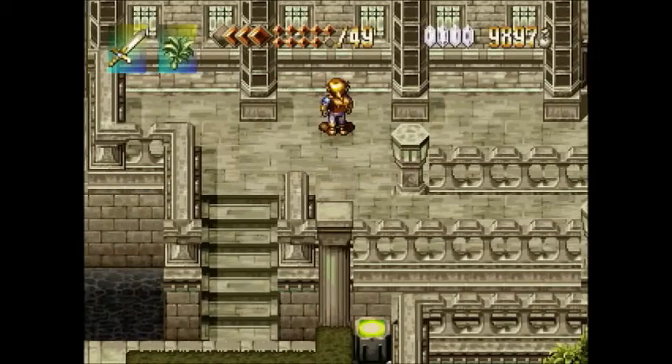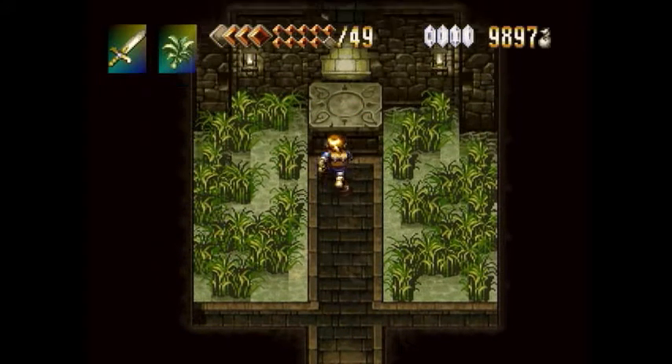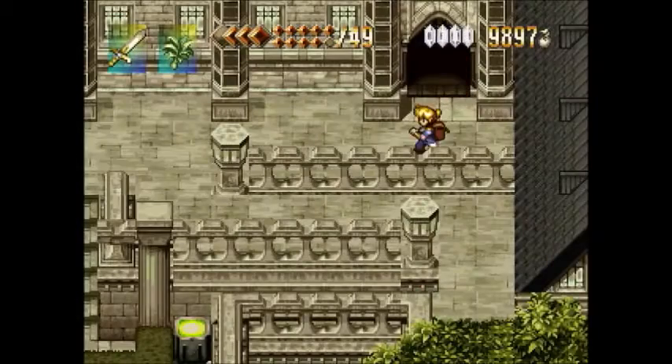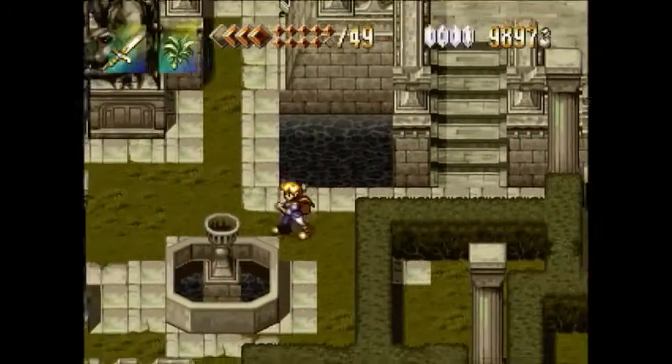We can hit this switch, which unlocks this door up here in the upper right, which gives us access to a teleporter back to the well in the Noah Village. Obviously, that door meant that even if we had used this teleporter before, we couldn't have gotten to the Lake Palace. The problem is it actually puts you in such a place where the teleporter is between you and the ladder out of the well, so if you walk towards the ladder, you'll just walk on the teleporter again and wind up back here.